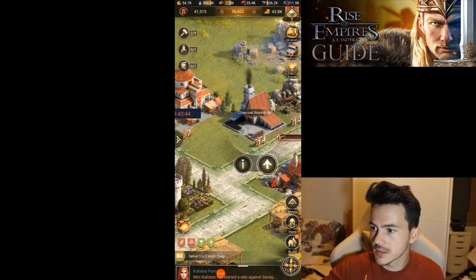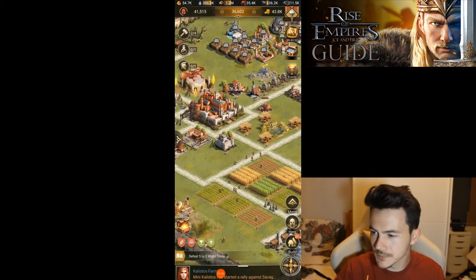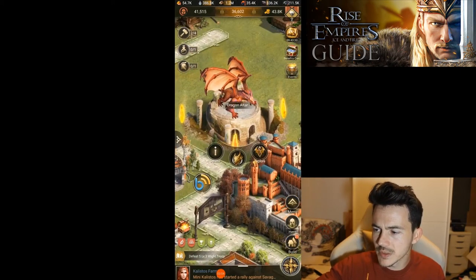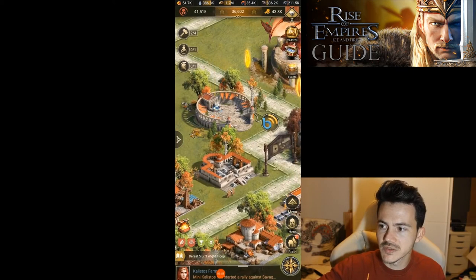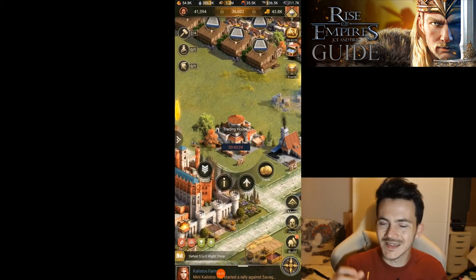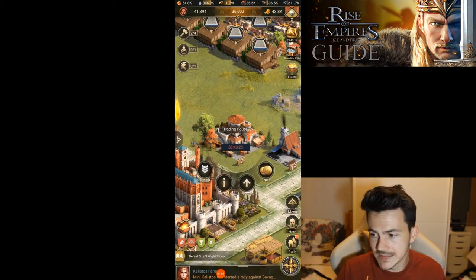Obviously we're going to have our charcoal workshop connected because that's what gives us all the charcoal. The dragon itself does not consume anything, so don't worry about it — it's just there because it's more efficient and I already have more than enough production. Last but not least is the trading house, which doesn't have to be connected, but I can afford it so it's there.